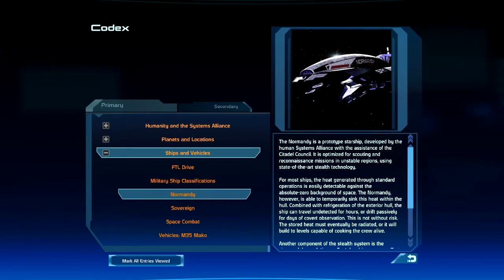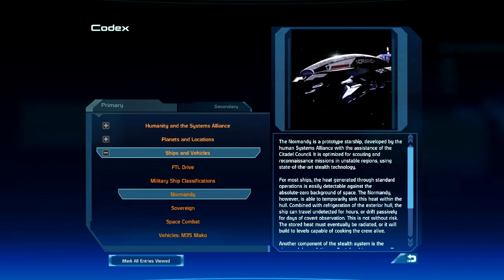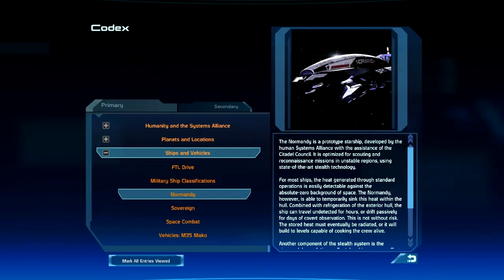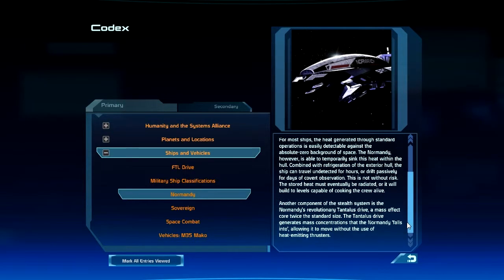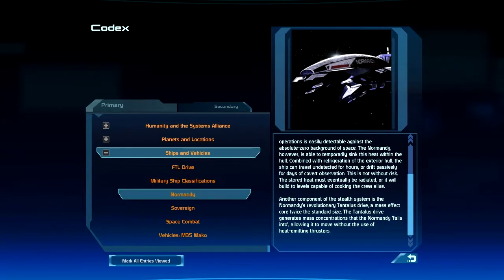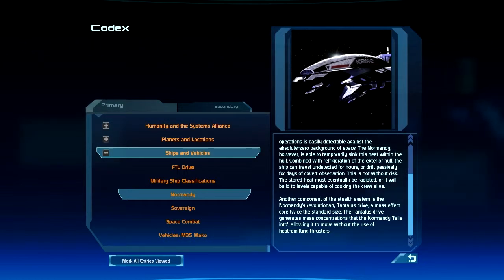The Normandy is a prototype starship developed by the Human Systems Alliance with the assistance of the Citadel Council, optimized for scouting and reconnaissance missions in unstable regions using state-of-the-art stealth technology. For most ships, heat generated through standard operations is easily detectable against the absolute zero background of space. The Normandy, however, is able to temporarily sink this heat within the hull, and combined with refrigeration of the exterior hull, can travel undetected for hours or drift passively for days of covert observation.